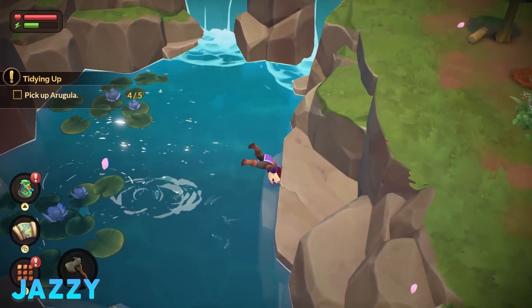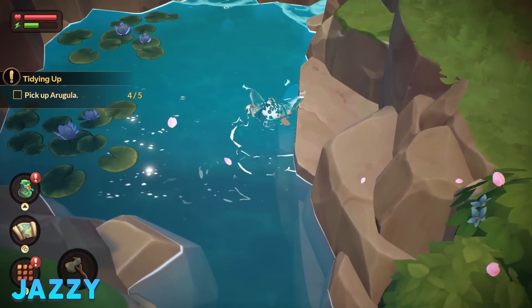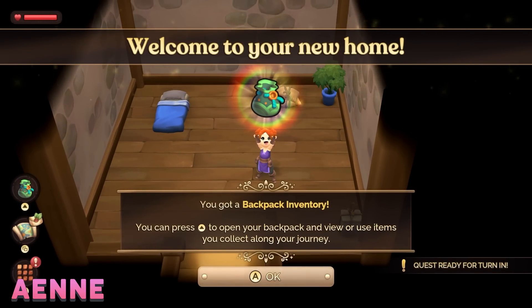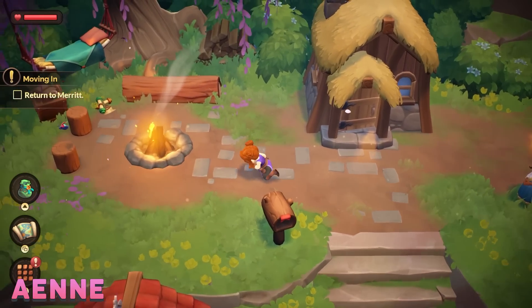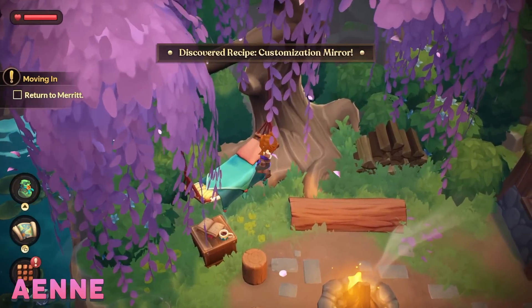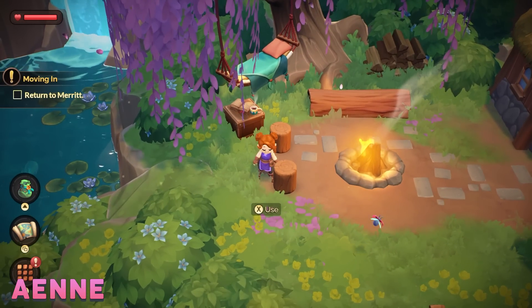I like how when you swim, you swim like a dolphin. Welcome to my new home. Oh, what's this? Look at this outdoor bed, this hammock. I want to be in here right now. I wish you could sleep on that hammock. I would love to rest on this hammock. You can sit by the fire though, to regain energy.